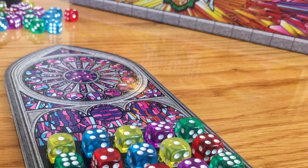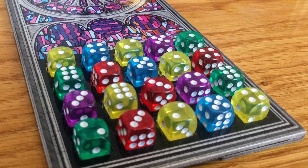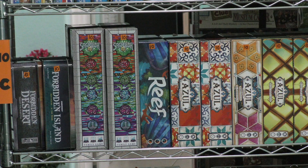Sagrada — I've got two copies here. This is a dice placement game, although if I find another game to take the space it's going to go down to one copy because I haven't seen it being played tremendously much. But it is a lot of fun as you build these stained glass windows. It has a cool theme to it.